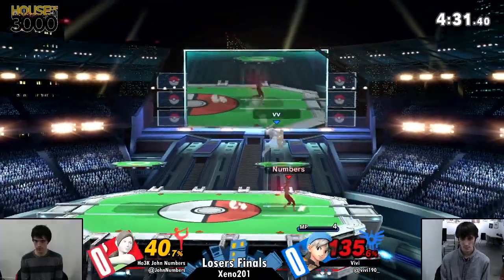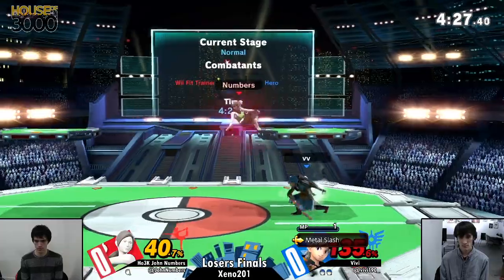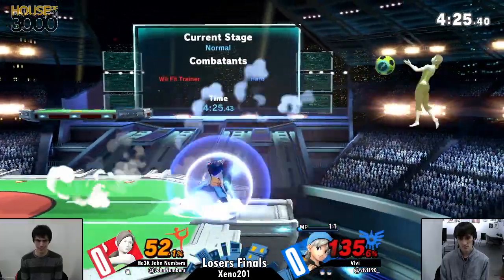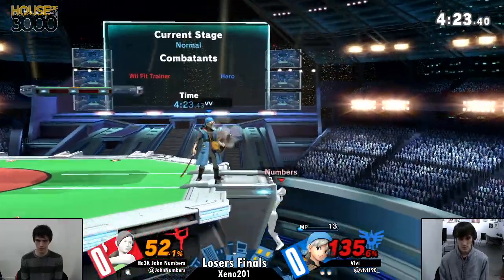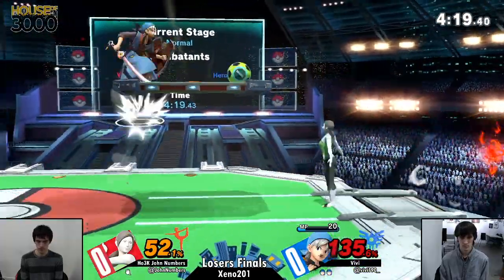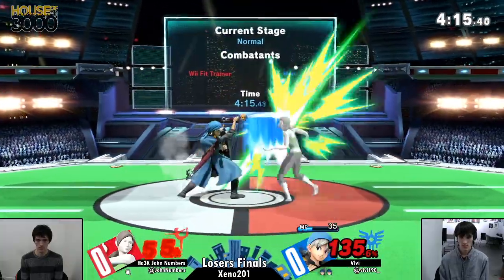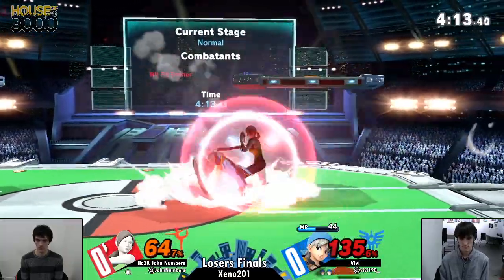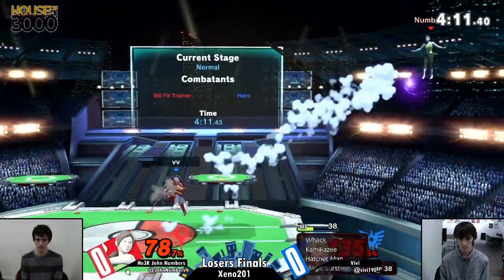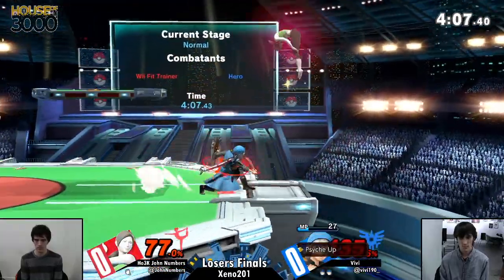Vivi getting the zoom. John's sharking with the limit, constantly looking for those anti-airs. When John runs back and forth like that in neutral, he's looking for a jump option — because Weefit's forward air as an air-to-air is pretty good, so watch out for that. But Vivi knowing that, not really jumping in neutral, just keeping his distance, keeping that mid-range and throwing out his projectiles.